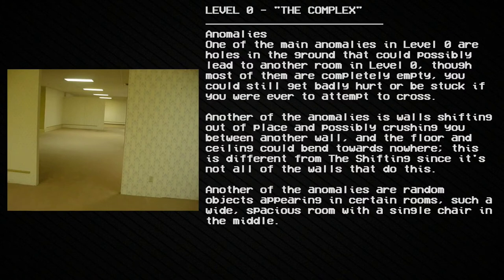Other anomalies include walls shifting out of place and possibly crushing you, and floors and ceilings bending towards nowhere. This is different from the shifting, since it is not all of the walls that do this. Another anomaly involves random objects appearing in certain rooms, such as a wide, spacious room with a single chair in the middle.